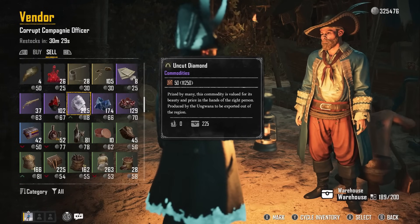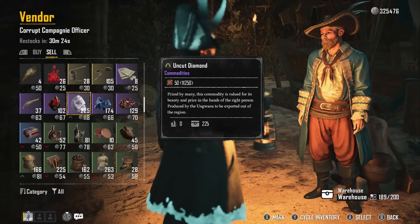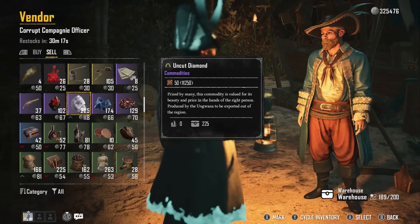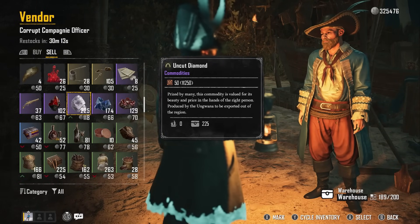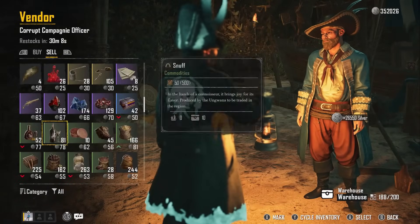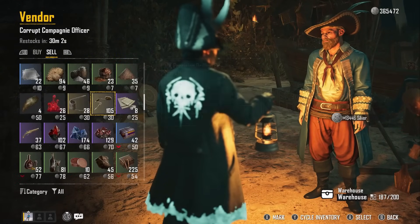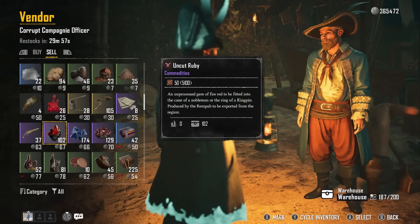Look for double green arrows when selling — that means you're getting the most money possible. When buying, look for double green arrows too, but even a single green arrow on both buying and selling guarantees profit. Selling uncut diamonds earns 26,500, and frankincense can also be sold for profit — either found while sailing and killing ships or bought cheaply and resold.